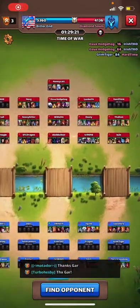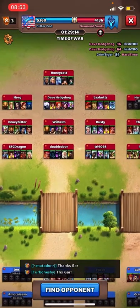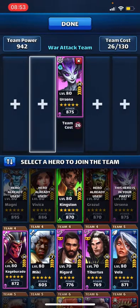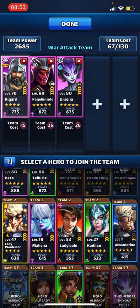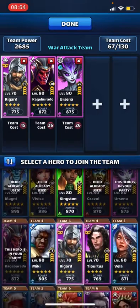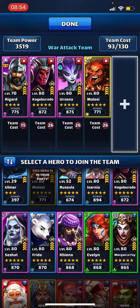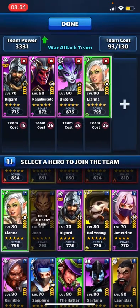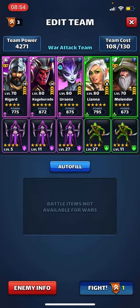Hello again and welcome back - we are back for the second half of war hits. I wanted to take a purple team against this one. So we'll go Athena, Cage Burrito. Maybe a Melosi, maybe a Baiyong. Maybe a Liana - yeah, let's go with that.